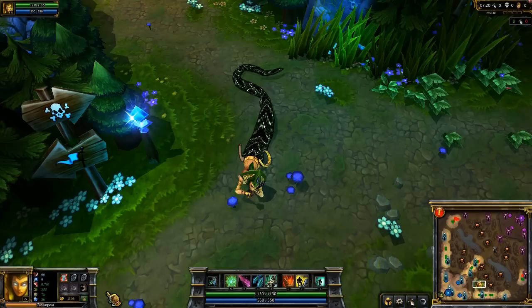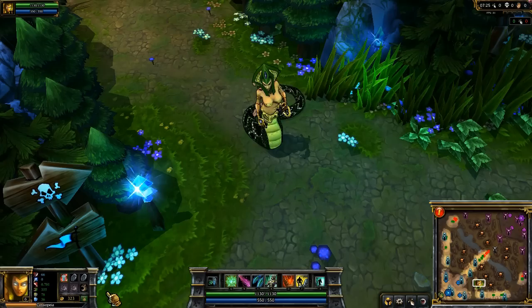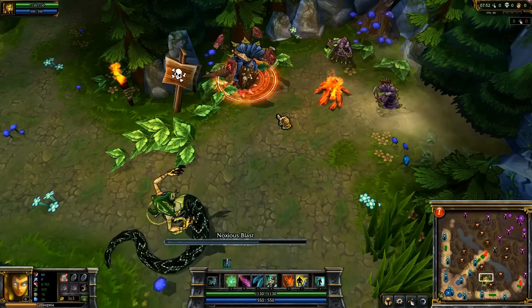Cassiopeia's passive is Deadly Cadence. After casting a spell, future spells cast in the next 5 seconds will be 10% cheaper. This effect stacks up to 5 times, for 50% off.